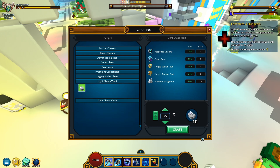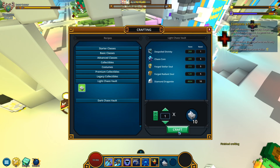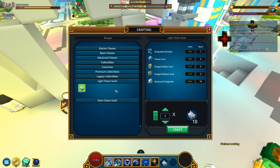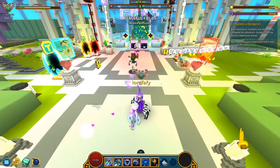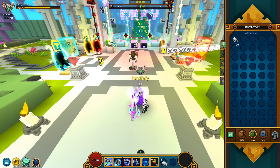250 light chaos vaults. Let me craft all these. Oh wow, the sound this made — the crafting mechanism made a weird sound in my speakers, kind of like I was about to have a blue screen. But anyway, here we are — 250 such beautiful chests in my inventory.